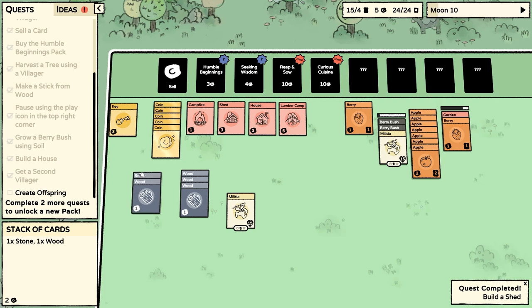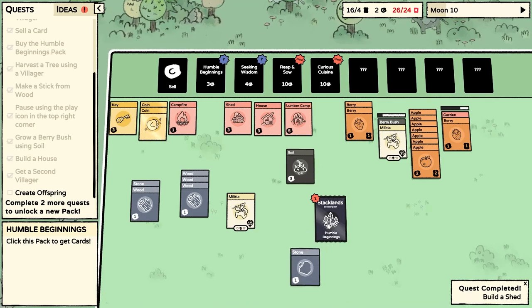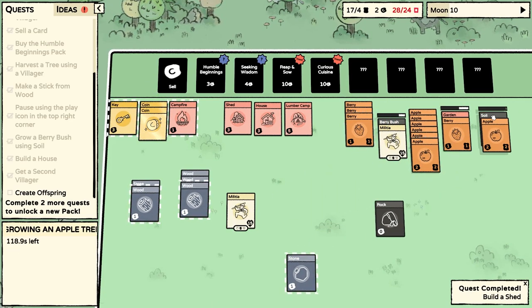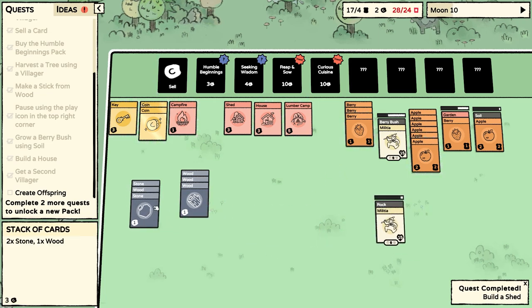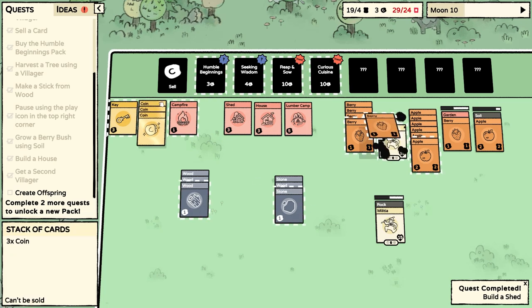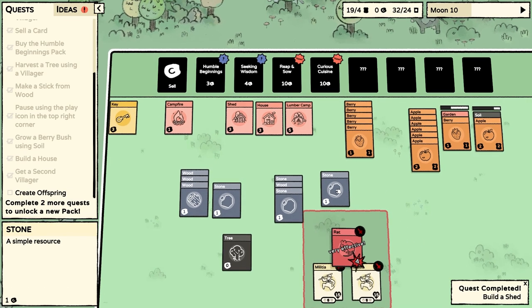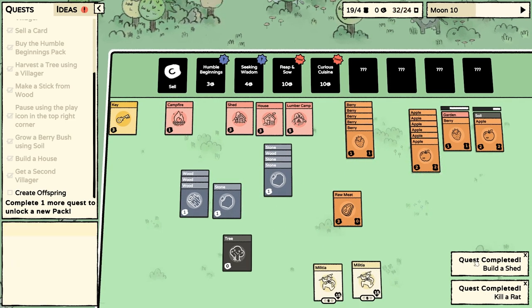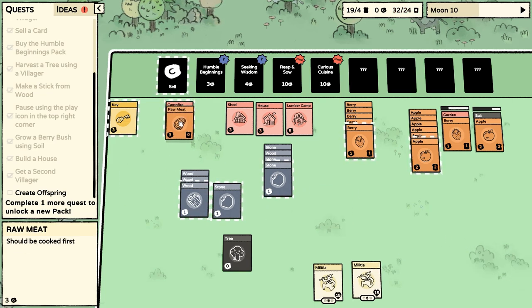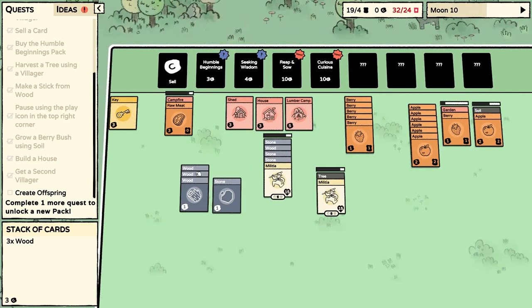We've got a shed, a house, our lumber camp. We need to get the quarry — we need two more stone. Let's buy another Humble Beginnings. We got another soil actually — let's plant an apple tree over here. A rock — that's going to give us one more stone, and then we'll be able to make the quarry. Too many cards at the moment. We're still two undiscovered cards in the Humble Beginnings. A rat! It's going to attack us — get the rat! And that's what we needed for the quarry. We built the shed and we've killed a rat — we've got raw meat. I bet we could put this on the campfire and cook it, and someone is having rat meat.